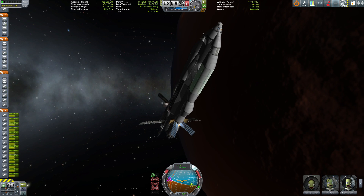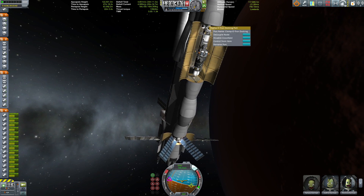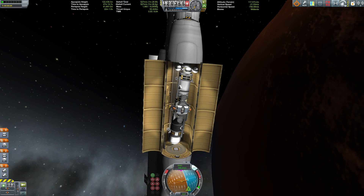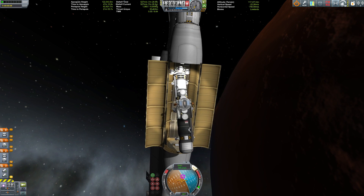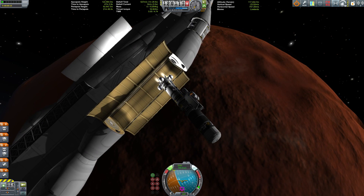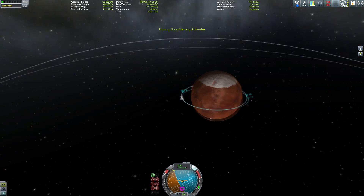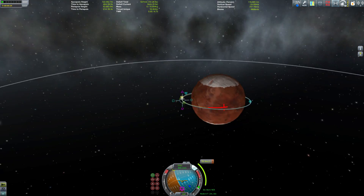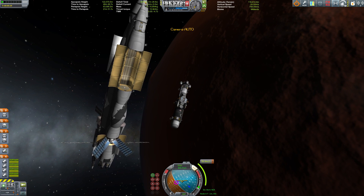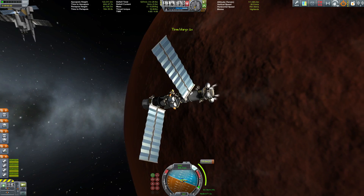After some adjustment burns we have a stable orbit around Duna. Time to get the stuff down to the surface — we need not only the rover but some infrastructure first. This little fuel station consists of a resource tank, an ore tank, a fuel tank, and a refinery to refuel the booster rockets.